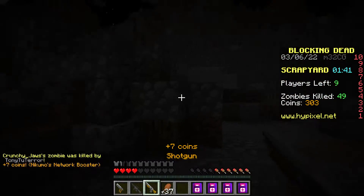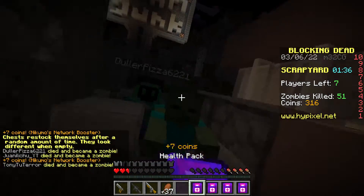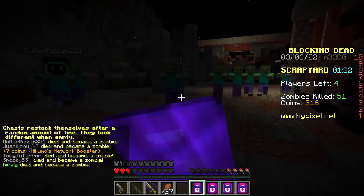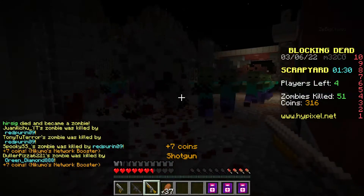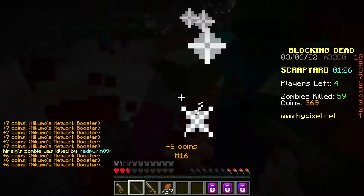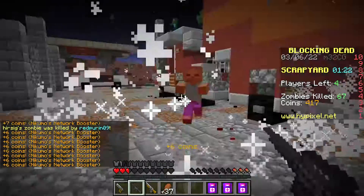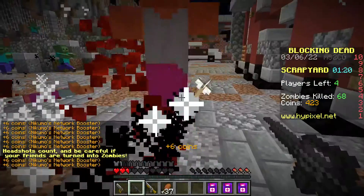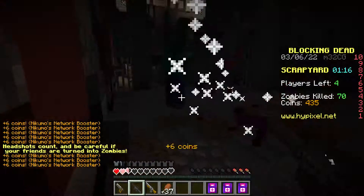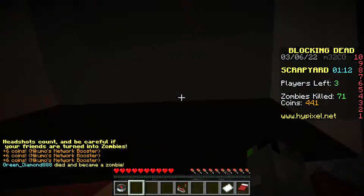That is a lot of zombies. I need to go over here and use my health packs. Okay, let's get rid of all these zombies. Get out of here zombies. I think this is me dead. Wait, I'm still alive! Okay, we just gotta get rid of all these zombies and get inside of this truck. Come on, get in the truck. No, I died.